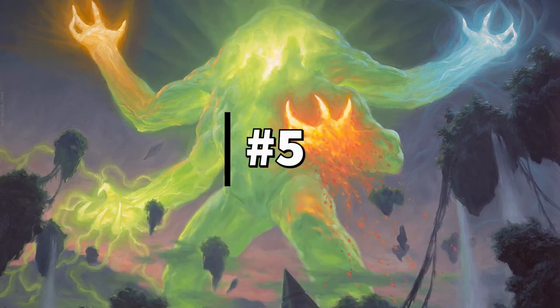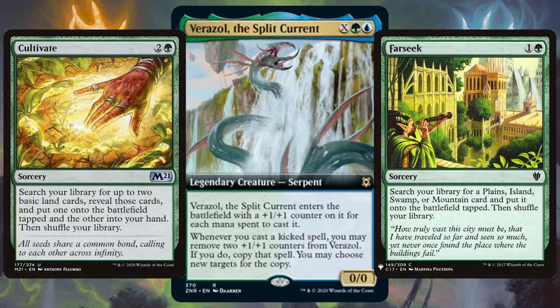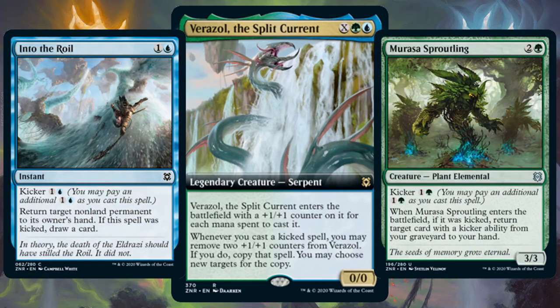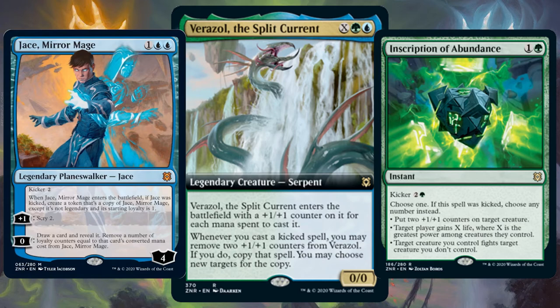In as the 5th best Zendikar Rising commander we have Verazol, the Split Current. Why is this so high? Because I'm a filthy Simic player. But used right, Verazol can be a very strong commander. Use those natural ramp staples to get started, and this set is so stacked with cheap kicker spells that you'll be popping off Verazol's ability in no time.